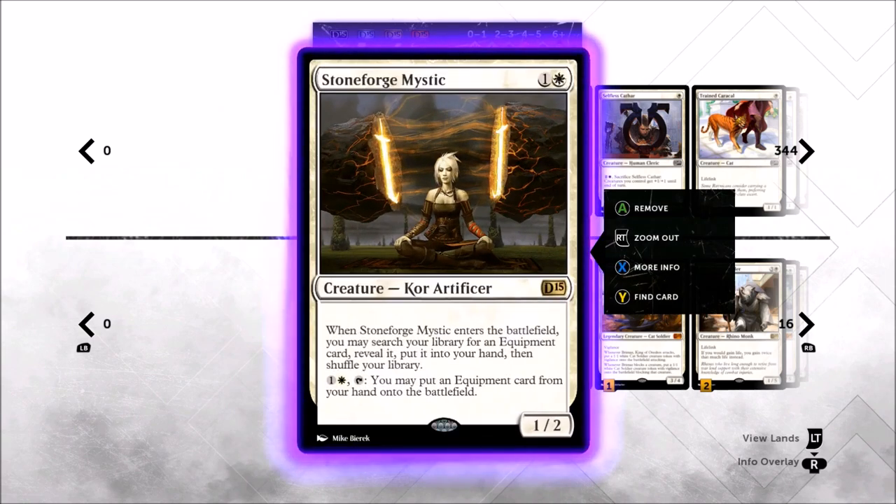Stoneforge Mystic is a 1/2 so she blocks tokens, replaces herself by drawing you a card, and then you can cheat those expensive four-mana equipments — the two we're running — into play for just two mana at instant speed if you've got nothing else to do. She's pretty good.